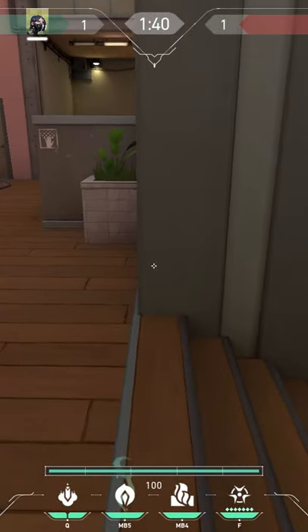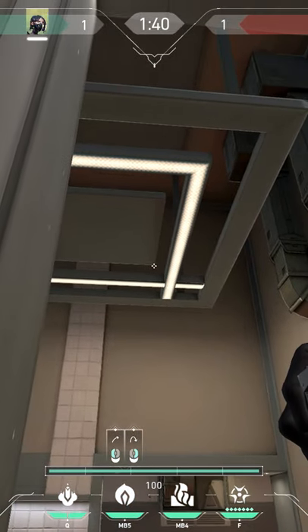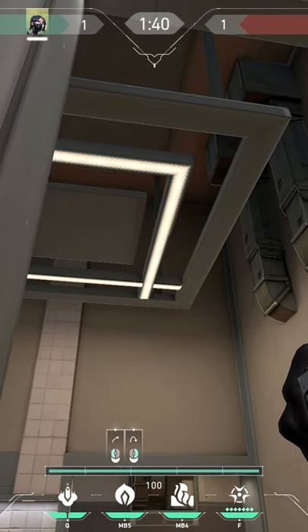The third one-way is from B-heaven to mid. Stand on the top stair next to the wall, aim right across from the corner, and throw on the light.